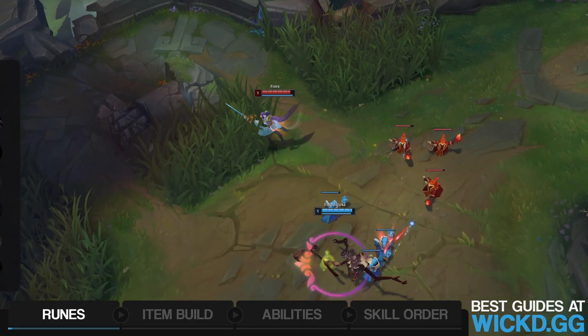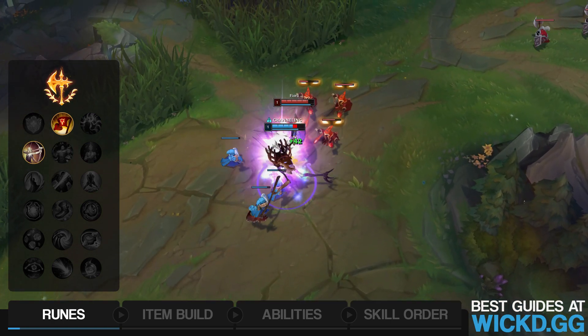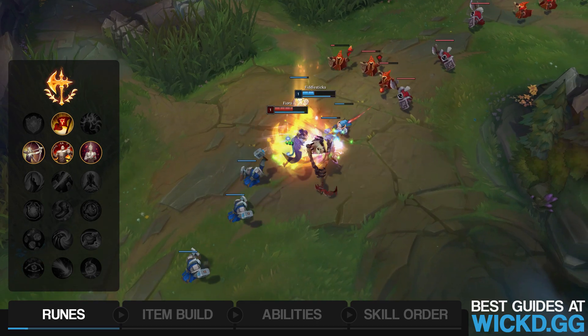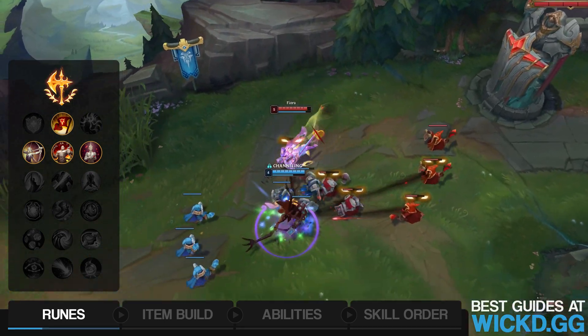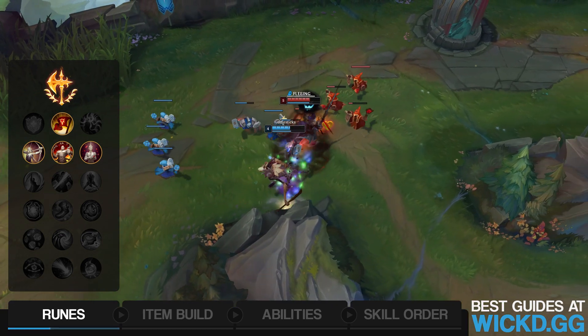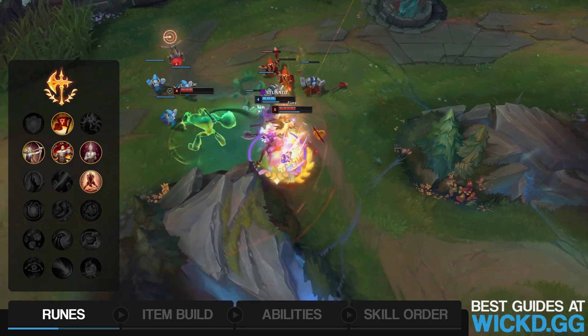The rune page I'm using for Fiora in Season 11 is Conqueror. Then we go Triumph. We go either Alacrity, Tenacity, or Bloodline, depending what you're against. Alacrity if you want more attack speed and don't need the other two. Tenacity if you're against a bunch of tanks with CC. And Bloodline if you don't really need anything and just want to heal up a lot — for example, if you're taking poke from a Jayce or something like that. Then the last one, we take Last Stand always. It's just the best one — superior to everything else.